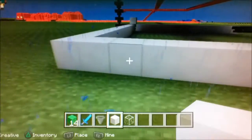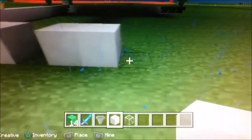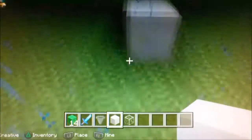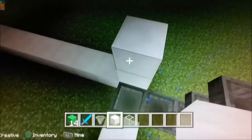So that means: 1, 2, 3, 4, 5, 6, 7 — get rid of 1 block for a door — and 1, 2, 3, 4, 5, 6, 7 — get rid of 1, 2, 3, 4, 5, 6, 7 — and just start building this way.